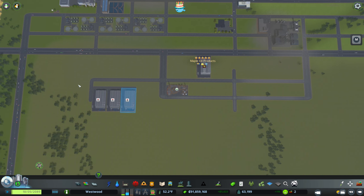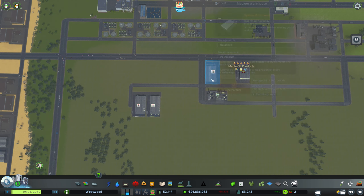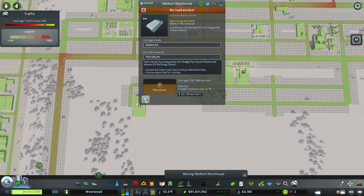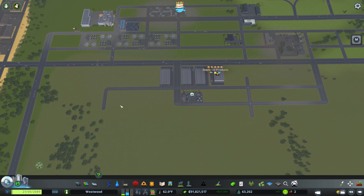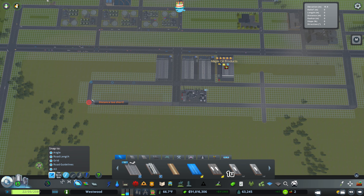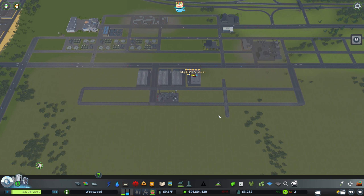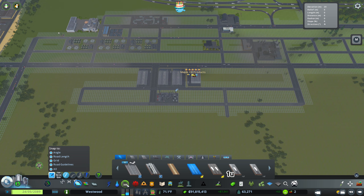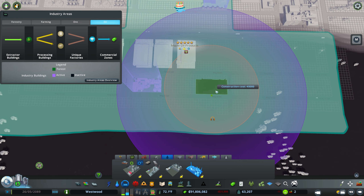These will be up here, and for now I'm going to move these down here temporarily just so they have a place to go. Obviously these are petroleum and we're making plastics on this end. Let's get this connected up, and then I want to see how many of these I can get in here — that's kind of all I want to do now, and that's going to dictate how big our oil industry is going to be as a whole.